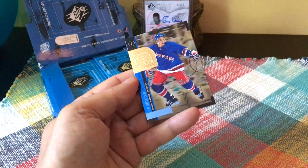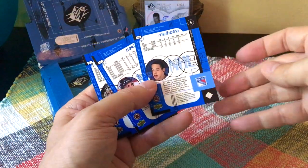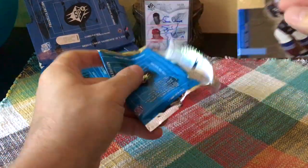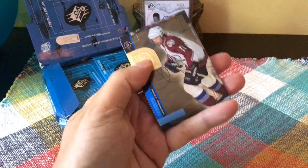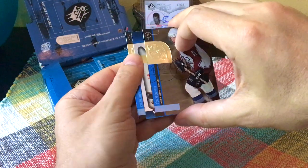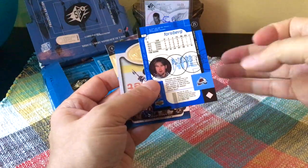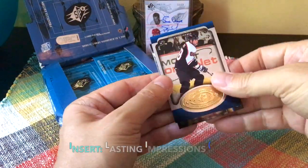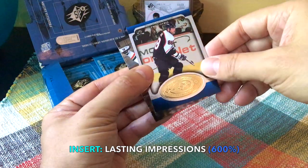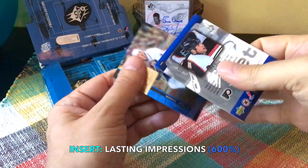There's Joe Sakic, and that would be Manny Malhotra, who I believe was out of Mississauga — ended up being a face-off specialist. Looking to snag a Sedine auto if at all possible; we'd have to hit the Sedine quasi-rookie card. Oh, we have an insert! Here we go — a Forsberg. This is our first insert — pretty nice. I believe this would be one of those Lasting Impressions.